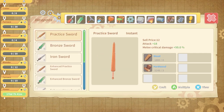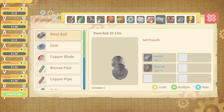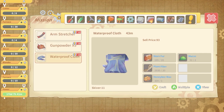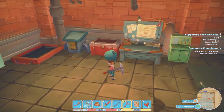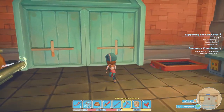Okay, we're just still waiting on the niter. Our waterproof cloth — let's make those. And an arm stretcher. Oh, it says we've already made one of one, so I don't know what we're waiting for on that. The waterproof cloth is going to take a couple of minutes.